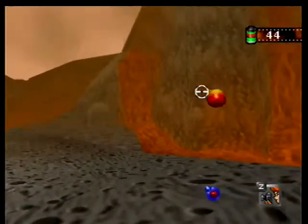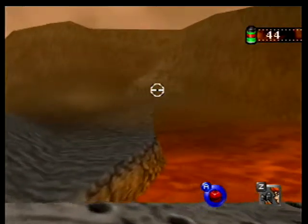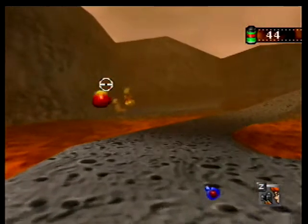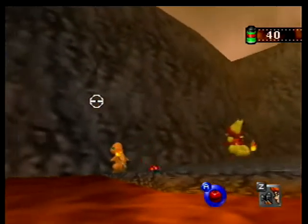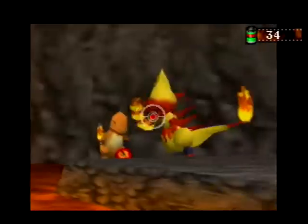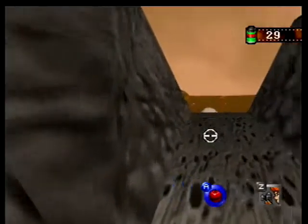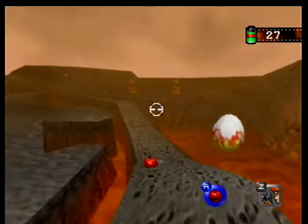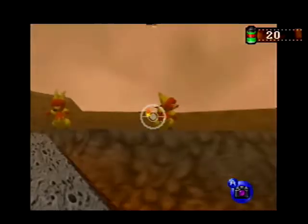Got some Magmar back here. Aren't you supposed to knock a Charmeleon into the lava and then it evolves or something? Charmander, Magmar — do I knock him in? He totally freaking — oh, there we go. That's how we evolve him! But I thought there's a Charizard too somewhere, maybe towards the end.